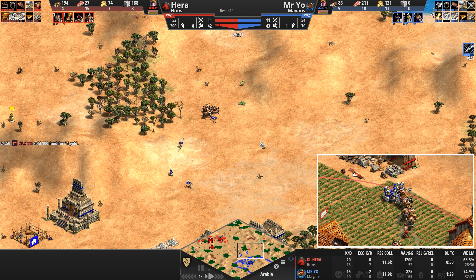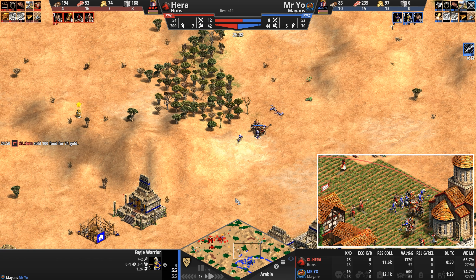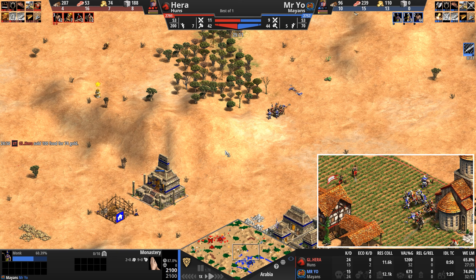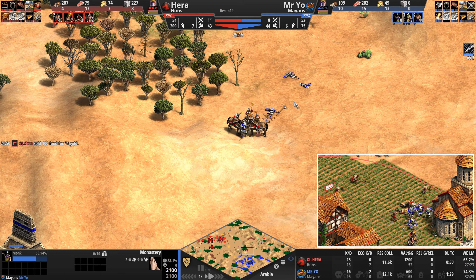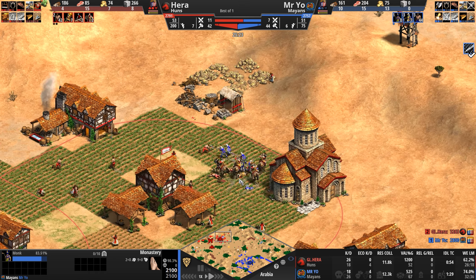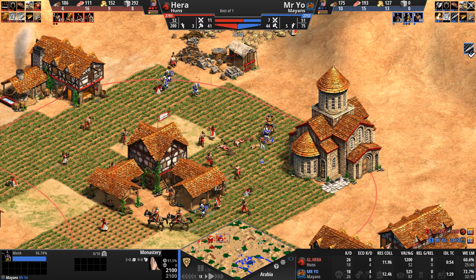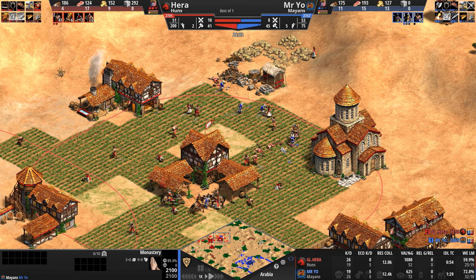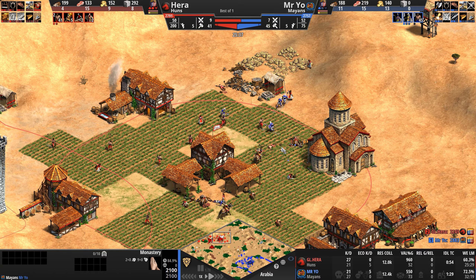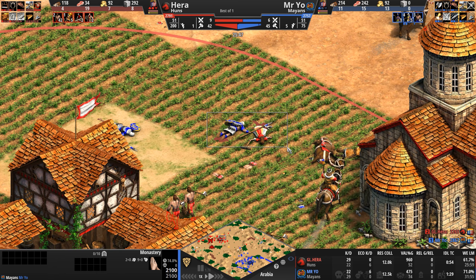Now Mr. Yo has doubled down on eagles — he'll have plus 2, plus 2 in 20 seconds. He's going quantity, and monks are going to help him convert some of these cavalry units. Quantity and monks will definitely help him against the cavalry. Looks like Hera got a few villager kills — by few I mean 4 to 5 dead villagers for the Hun. Eagles — they're just such a badass unit. And down they go, two of them dead at the exact same time.